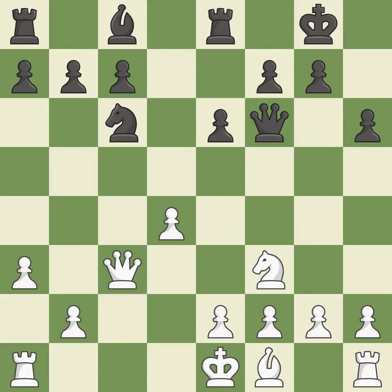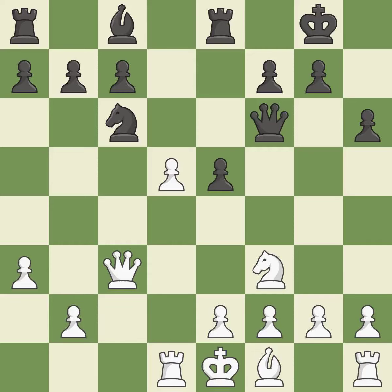A rook enters the action after developing outside of its starting square. It is quite good. This poses a threat to strike a knight — ideal. This strikes a rival knight — ideal. The knight is thus brought to safety — ideal.